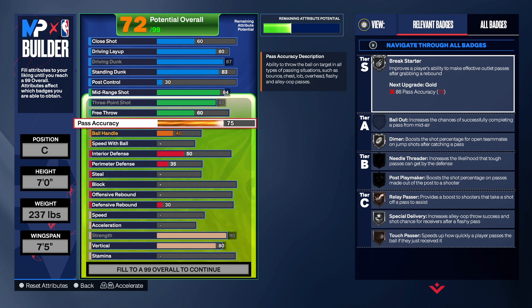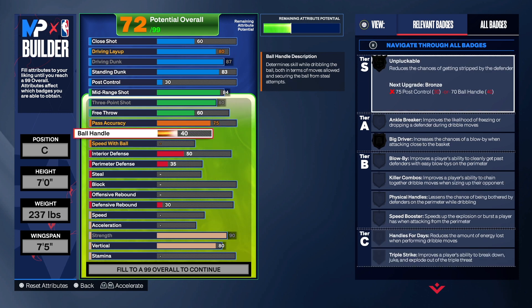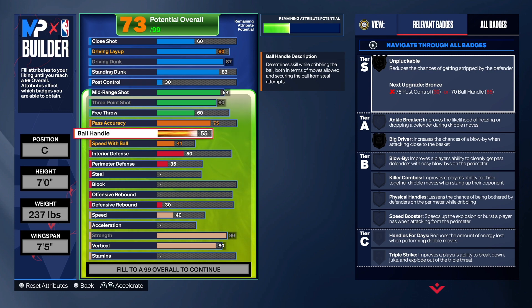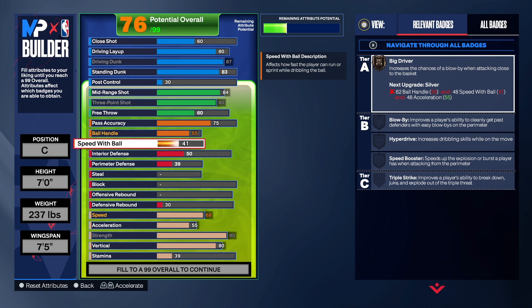Pass accuracy is at 75, which gives us good passing. You can take it to 77 if you want — that's fine. The main thing with this build though is the break starter. If you want gold break starter, go ahead and add it. But I went another route — I added a little ball handling and speed with ball so you can have some fun dribbling. We can get big driver, not on gold or hall of fame, but we still get the badge.